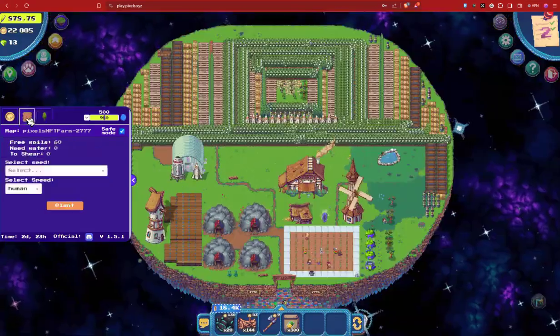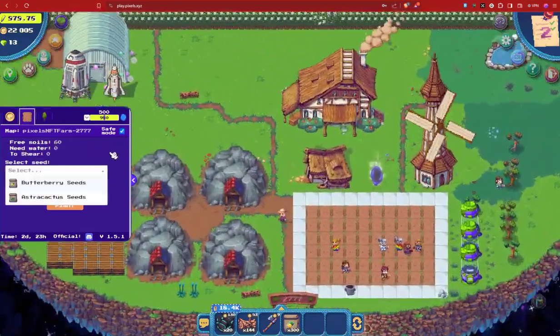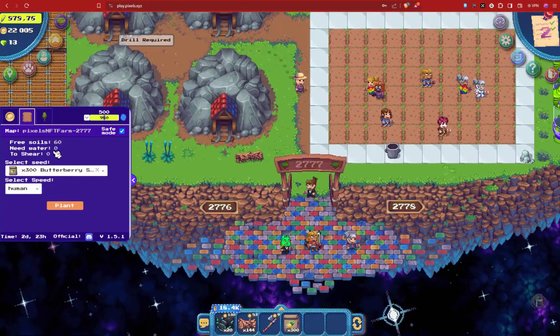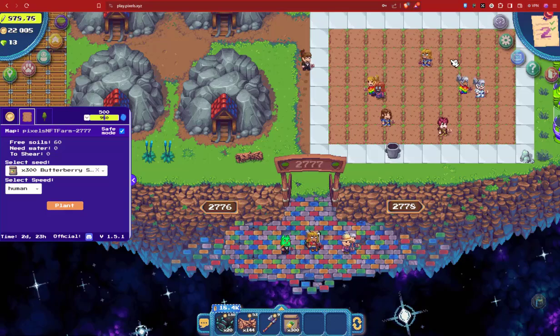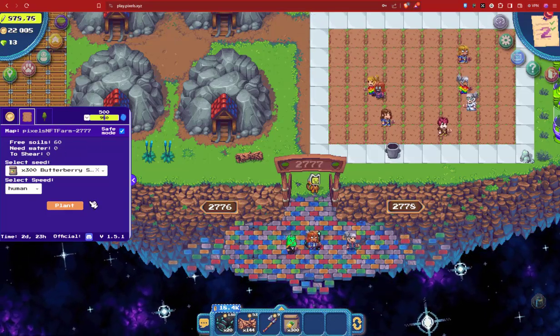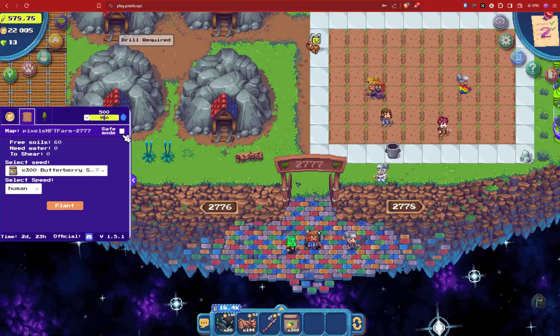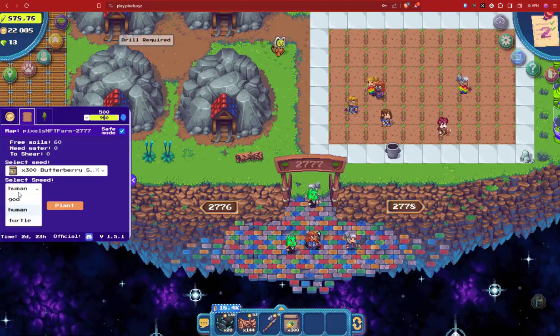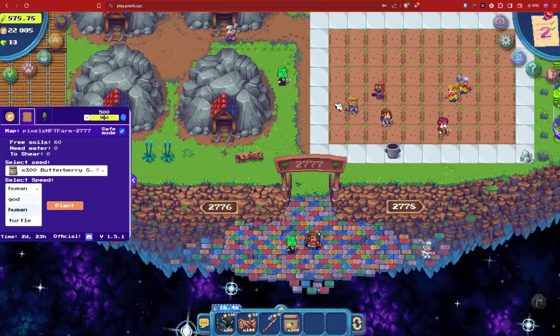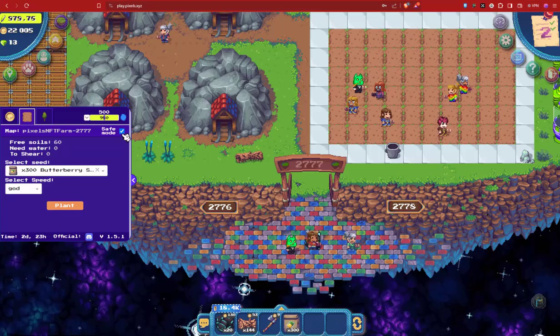You'll get crazy amounts of wood using this method. Now let's try the auto farming feature. Select the seed from your inventory. The extension can detect free soils, what needs water, and what's ready to harvest. After that, select the farming speed and click on the plant button and let the magic happen.